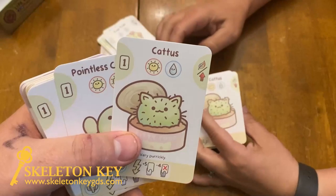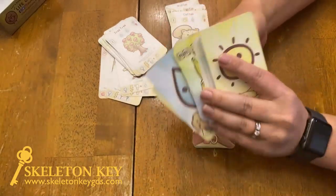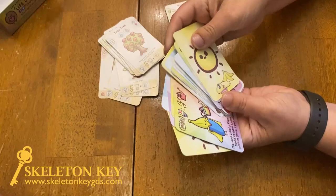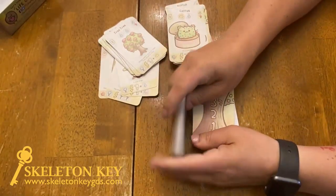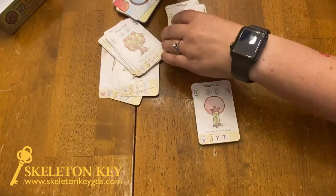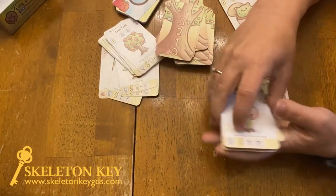Once you get through the plant cards, there are these really pretty holographic cards that we haven't figured out what they're for yet. It looks like maybe one for each player — sun and all that. Then you've got action cards, which is fun, and then here are the actual trees that you'll be building off of — some more adorable cards and more trees.